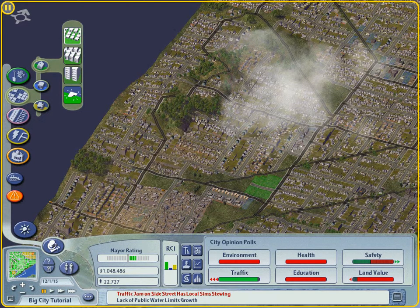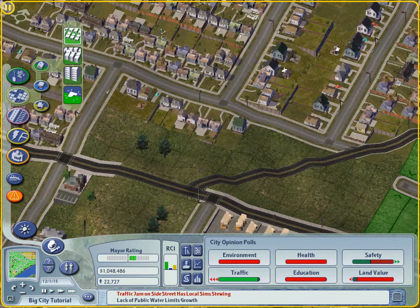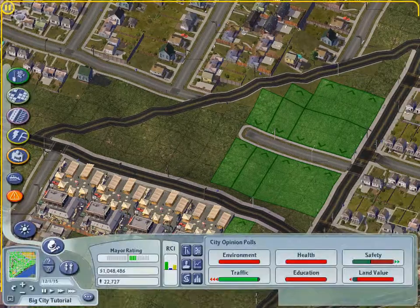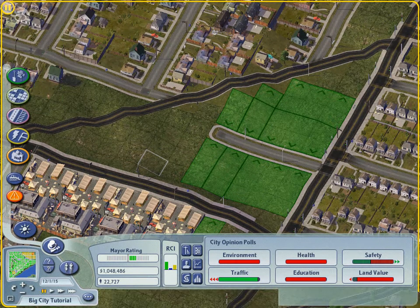You can affect the orientation of the lots when you zone by pressing the ALT key while you zone. Streets are automatically built within zones to make sure your sims have access in and out of neighborhoods to major routes. If pre-built streets interfere with your sense of control, you can disable the auto street function by holding the SHIFT key down while zoning and build your own streets.